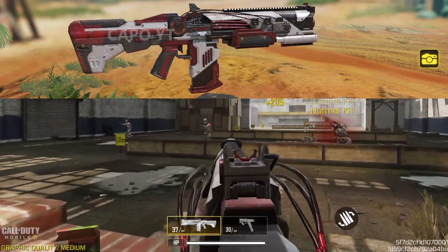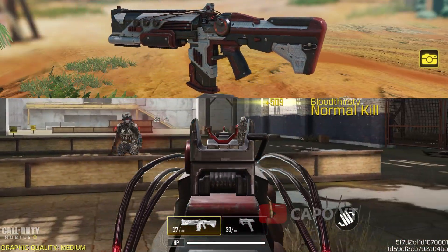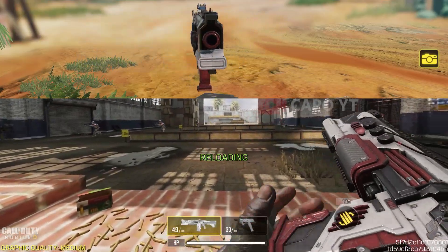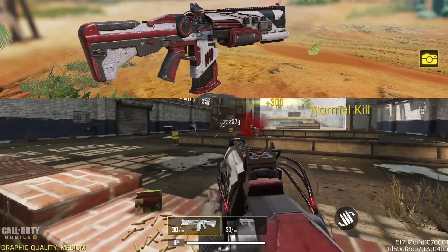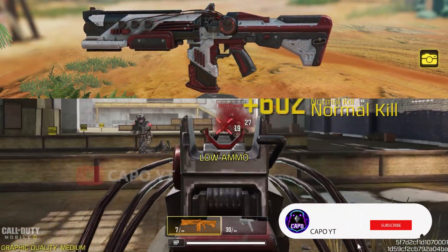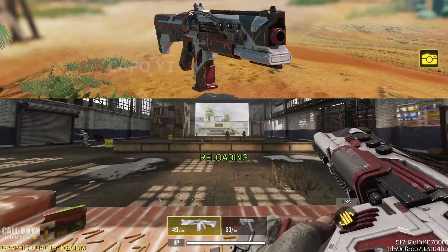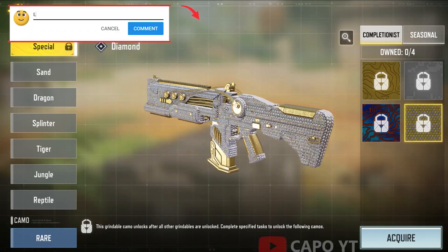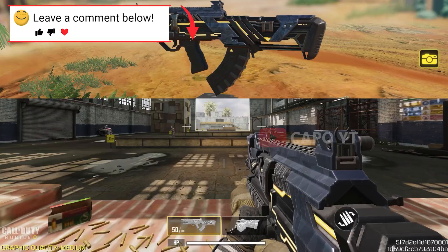Moving on to the gun skins, the first gun we get is the HBK 30 'Jumper Cable.' This HBK 30 comes with a pay-to-win iron sight. When you ADS you can see some cables, just like the name suggests, but that's not going to hurt you. The color combination is really nice and I believe this is one of the best epic HBK 30 skins in the game right now. It also looks amazing with any completionist camo.